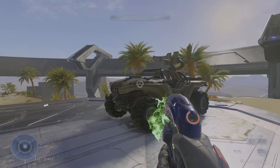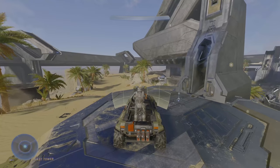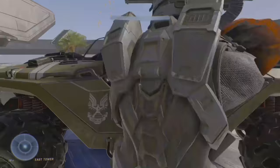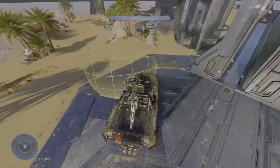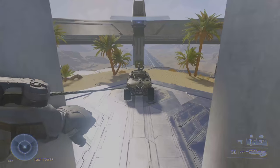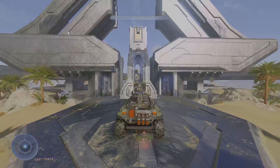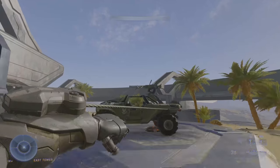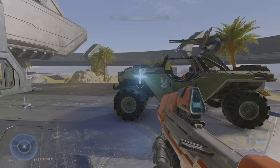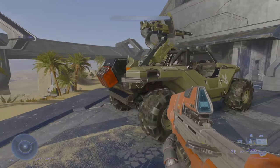Now moving on to equipment. The Dropwall is actually kind of useful for defending vehicles temporarily, though it won't protect you from getting splattered as vehicles just go right through them. The Grappleshot lets you hijack the closest seat wherever you grapple to — no need to press the action button, as you auto-hijack once you've reached the vehicle. The Threat Sensor can stick to vehicles, so keep that in mind. And finally, the Repulsor is great for knocking back vehicles.